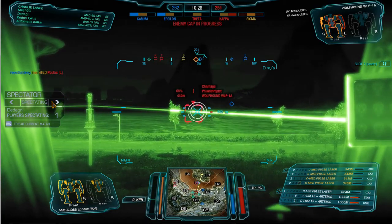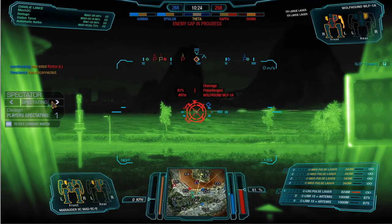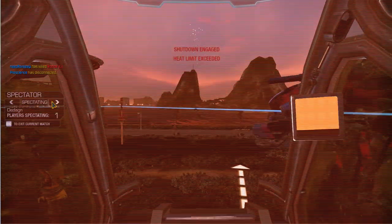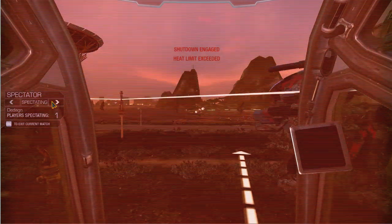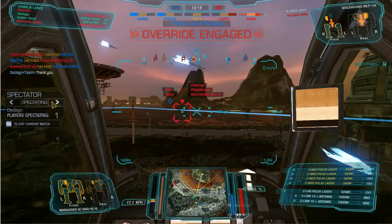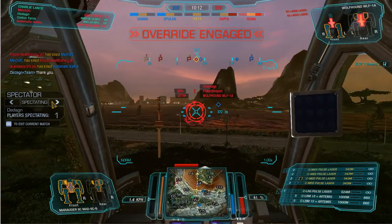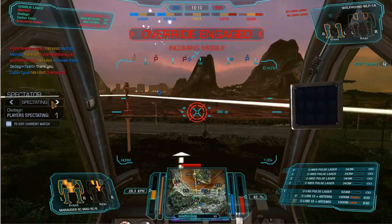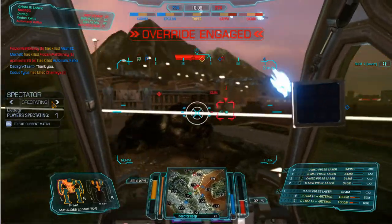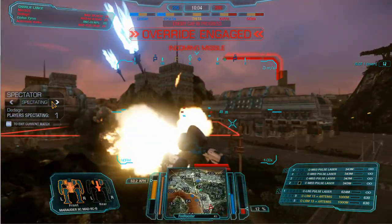Now, I'm not one of these assault mech purists where if you have an assault mech, you can't put LRMs on them. I think there are several viable builds that you can use LRMs for, and there's also strategy involved with LRMs that you don't get any other way. At 900 meters, if stuff's behind buildings or your vision's obscured, how are you going to hit them? You don't hit them any other way except with LRMs.